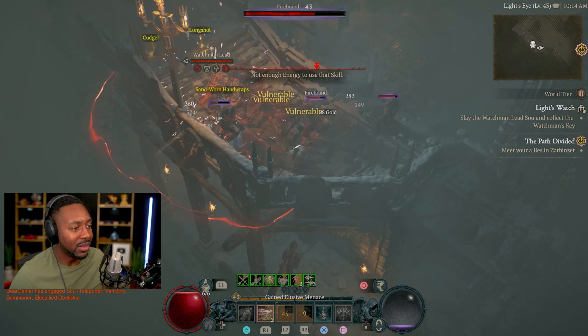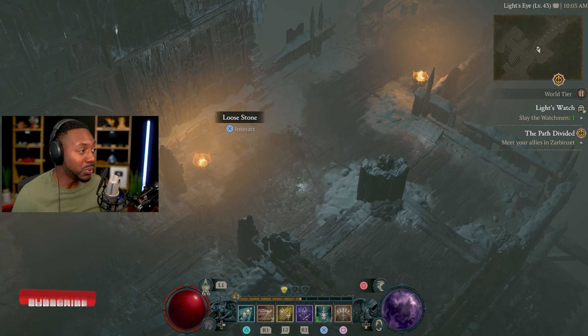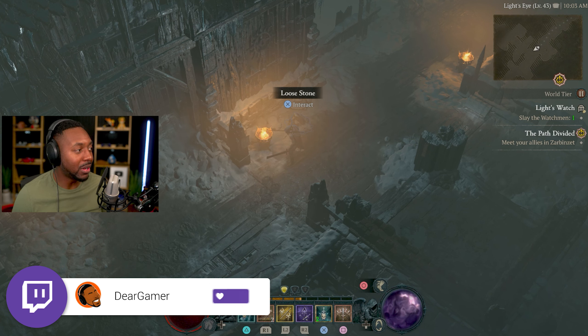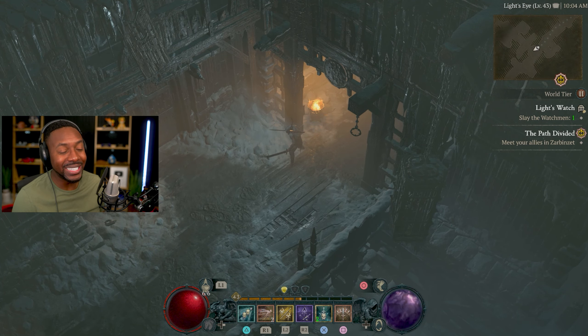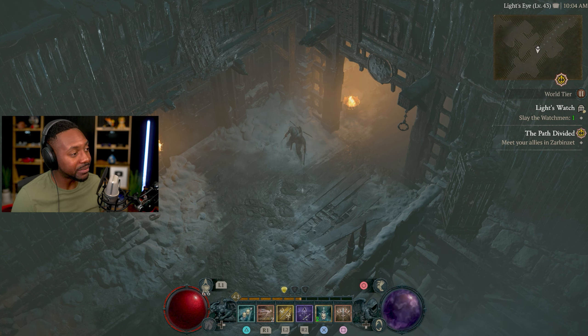I'm Derek Gamera, welcome back to the channel. Today we're back with more Diablo 4, and I'm giving you my level 40 plus immortal shadow rogue build. This thing is absolutely disgusting — we do crazy damage and you don't die in battle. I've been using this build to run through the story; I'm at Act 5 right now. Enemies scale up as you do, so I'm not dying and I'm doing major damage. I'm on World Tier 2, but you won't die as long as you pay attention in battle.